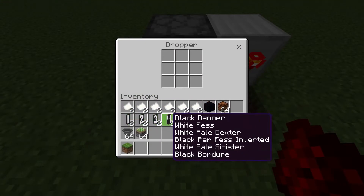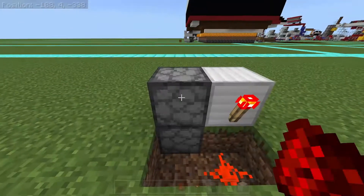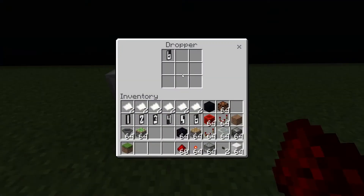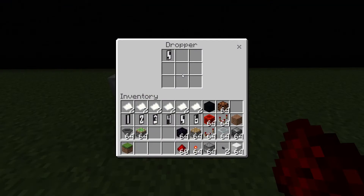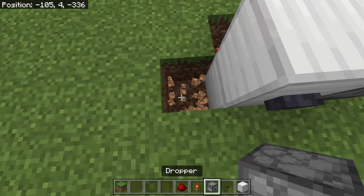In the dropper you can use named paper, or you can make these number banners - I'll include those banner patterns at the end of the video. Put six of those in the bottom dropper. When you press the button, the top dropper will shoot its item into the bottom, and then the bottom will give a number back to the top one. Now you have a dice.